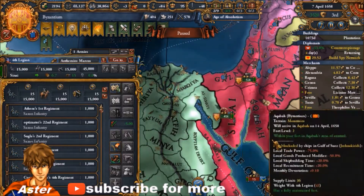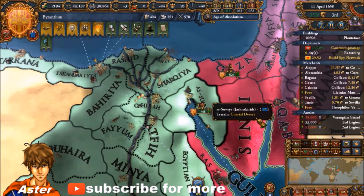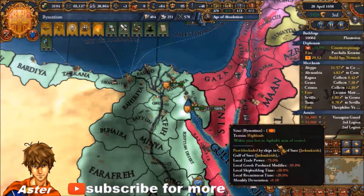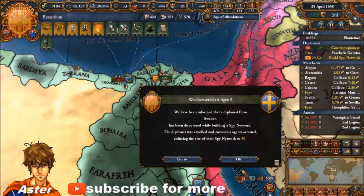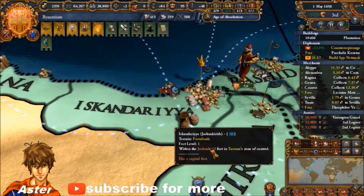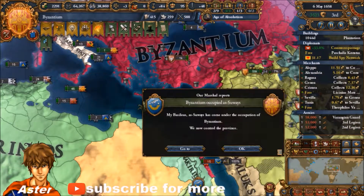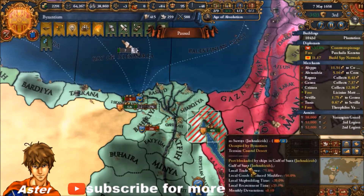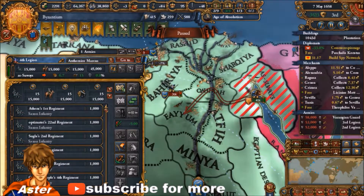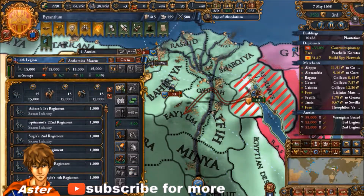I've declared war and got troops thrown down to siege East Chandaria — or Alexandria — which is a 39-development province, so that's definitely going to be very worth it in forced war score. I'm going to put forced march on and try to get over to them.